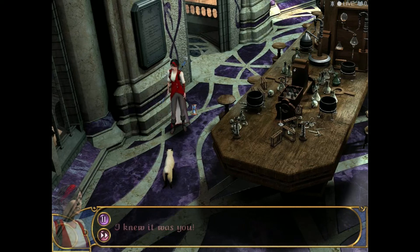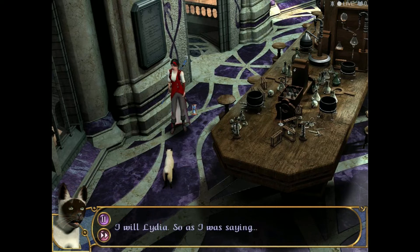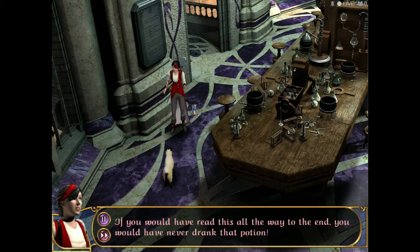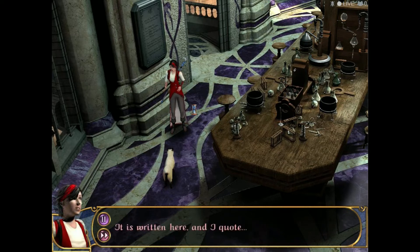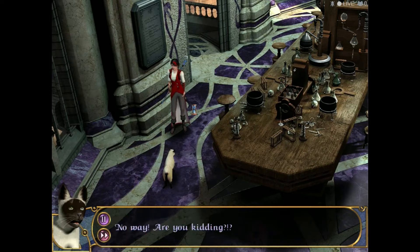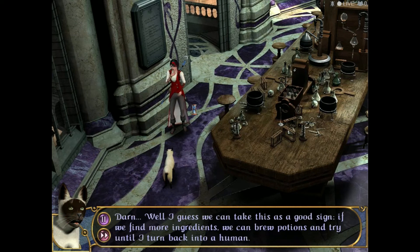I knew it was you. Yes, I'm guilty. Well, you will come back with me to see Elvander and apologize to him. I will, Lydia. So as I was saying, after I drank the potion I wasn't changed into a dragon like I was supposed to — instead, I changed into a wolf. If you would have read this all the way to the end, you would have never drank that potion. What are you talking about? It is written here, and I quote: magical ingredients can be substituted in potions, except when brewing invisibility and shape-shifting potions. No way! Are you kidding? I'm totally serious. Well, I guess we can take this as a good sign — if we find more ingredients, we can brew potions and try until I turn back into a human.